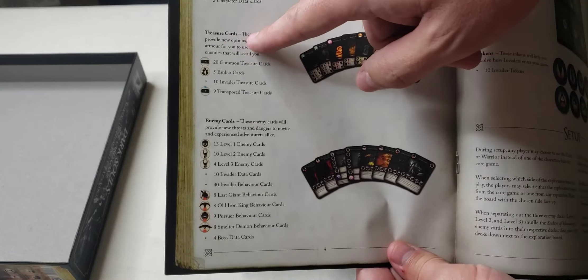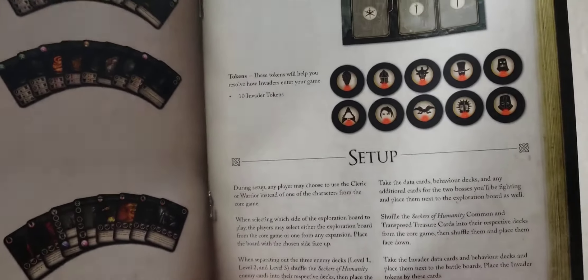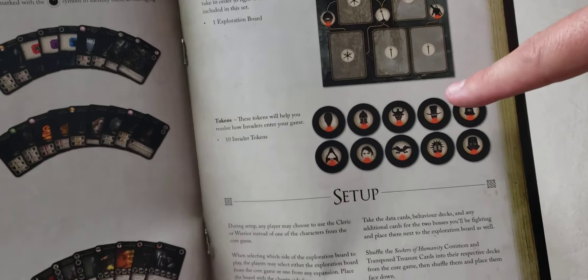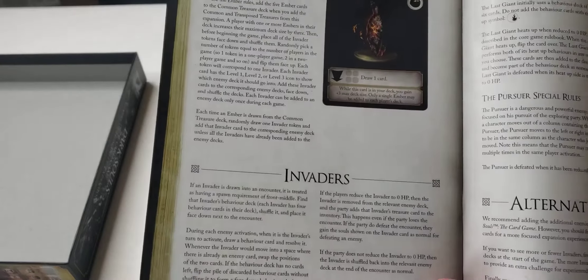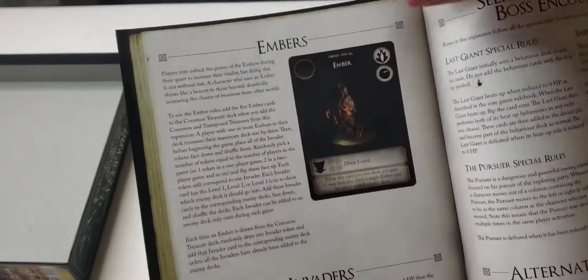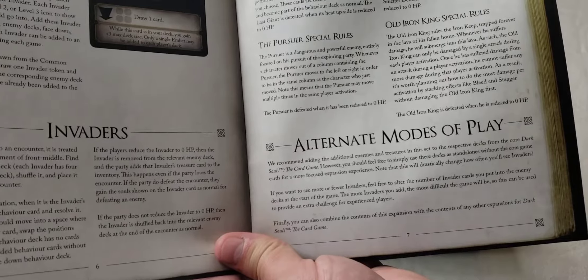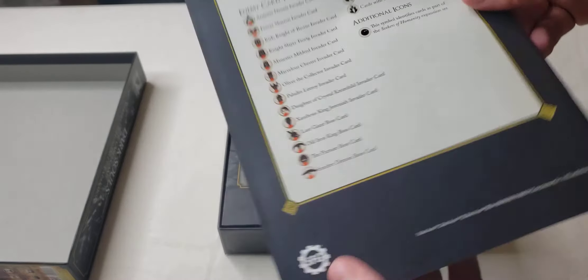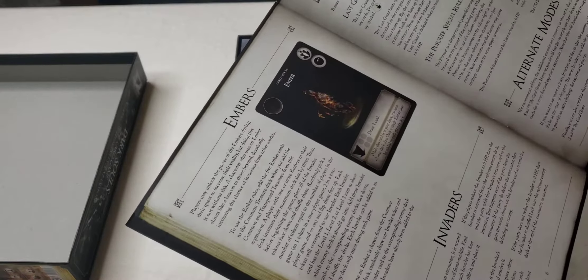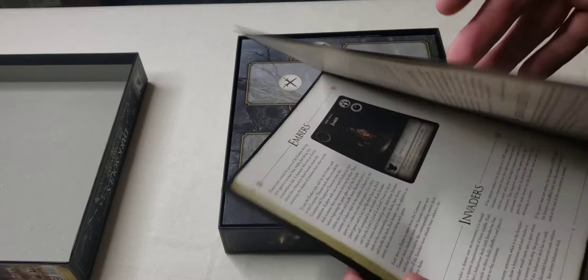It tells us what the emblems on the treasures mean, the icons, how many enemy cards we have. We get some playing boards, some tokens, setup instructions covering embers and invaders, boss encounter instructions, alternate modes of play. And there's an icon reference on the back. King of Average would say there's no index, but I don't know if you'd need one with such a short manual.